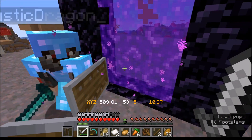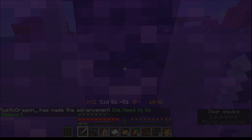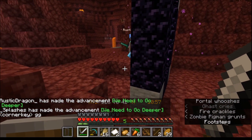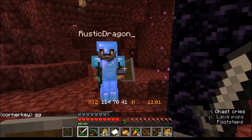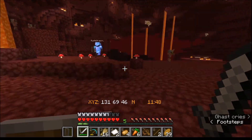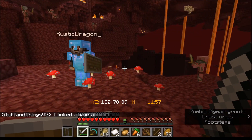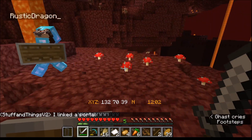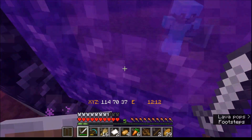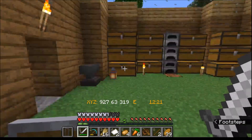Neither of us has been to the nether yet, so let's go — just hope it doesn't put us on a ledge. Oh okay, this isn't too bad — but this is someone else's portal. Stuff and Things is right over there! We should probably go back to the overworld to see where this connects, and make sure we put the portal in the right place. This is pretty far away — that's not brilliant.